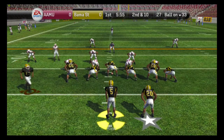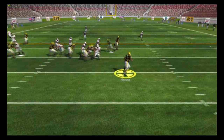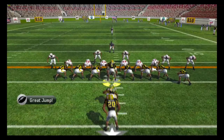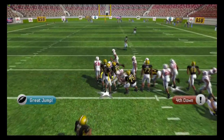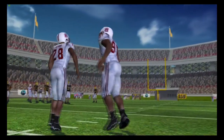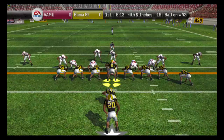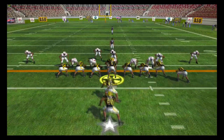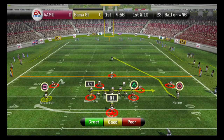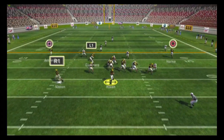First play from scrimmage, we end up being hit as we try to throw the football. Second down, we go with the receiver reverse — he gets a gain of about nine yards. But on third and one, we hand it off to Bray on the fullback dive and it's stuffed. We decide to go for it on fourth down with a QB sneak. Hickson will pick up the first down and keep the drive alive.